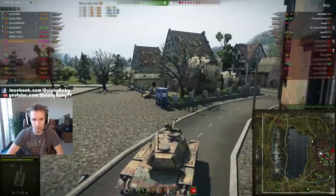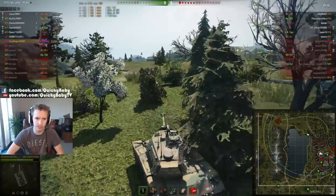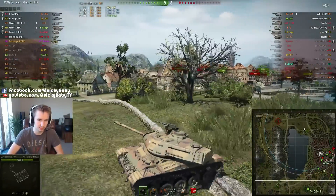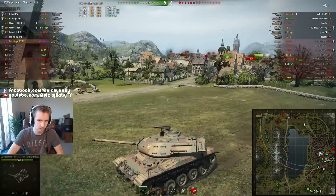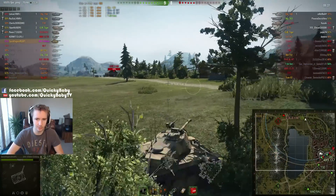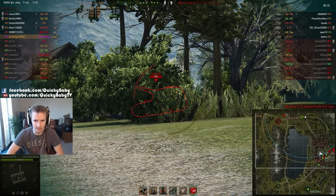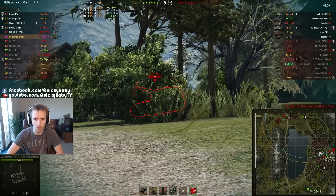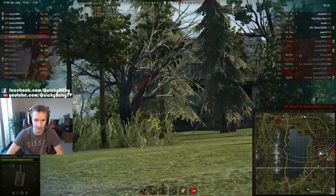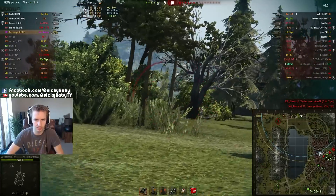Seeing that three of the enemy are spotted, we know only artillery could be defending their base, so we make another break for it. We push forward upslope at 60 kilometers an hour using the excellent engine power of this vehicle, and start to engage this tier 10 artillery. But the side armor on this GW Type 100 is very thick — he takes three shots to the side and none of them do any damage.